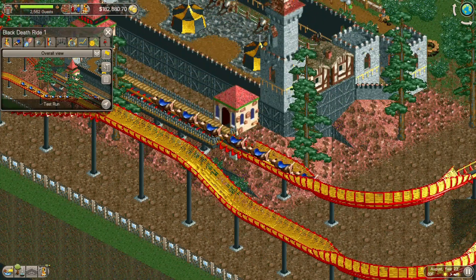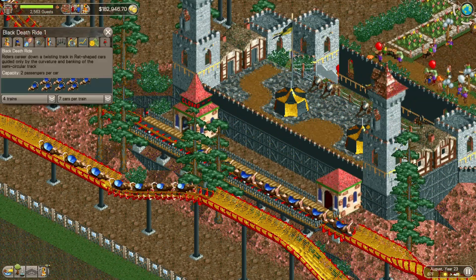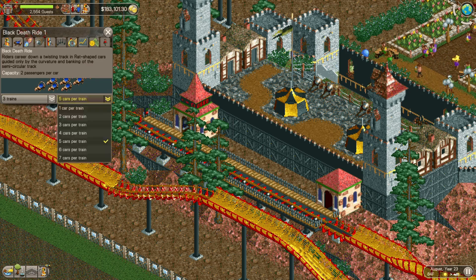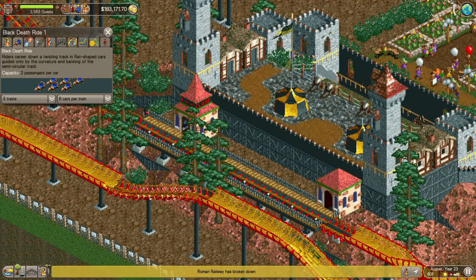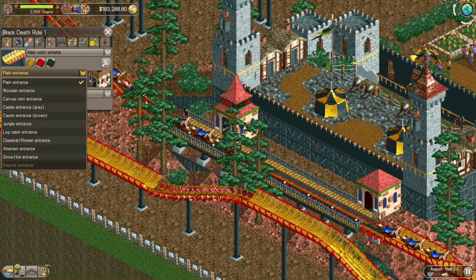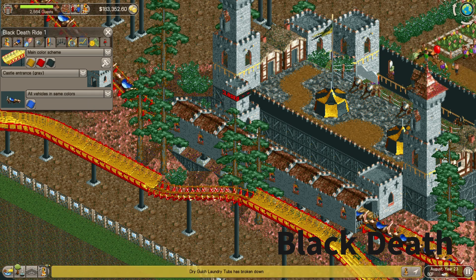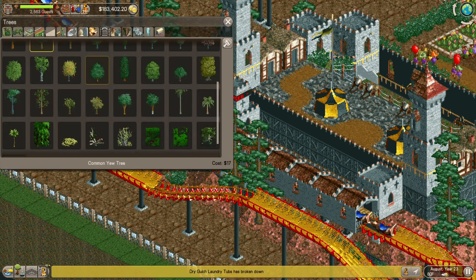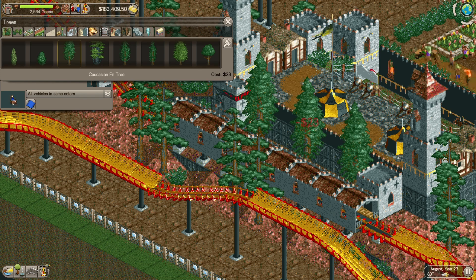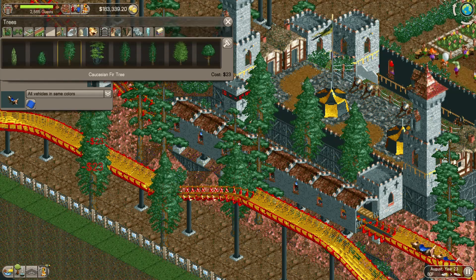Now it's time to do a little testing. I had too many trains on the track — I didn't want it to bog down, plus each train had a lot of cars and I didn't want it snaking. So I trimmed it down to three trains and six cars per train. That way we can keep the ride running without guests impatiently waiting for the next train to clear the block break section.